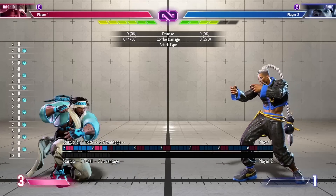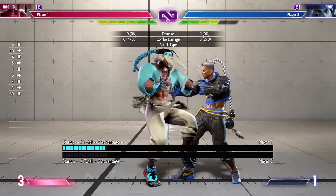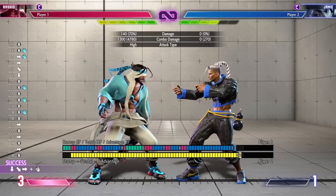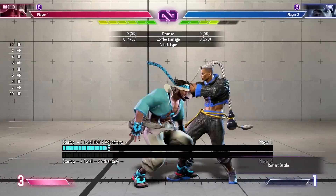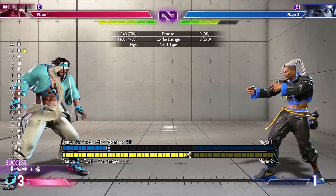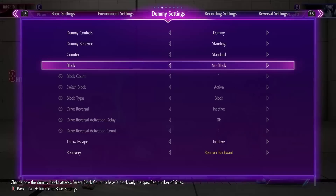Stand jab is four frames, and the two five-framers are crouching light jab and crouching light kick. As far as light confirms go, it's pretty simple: jab, jab, jab into light wind leaves you plus two, which isn't great and you're kind of far away, so I wouldn't recommend it. I would recommend that any time you hit stand jab you try to go into medium spinning mixer — it gives you plus 31 and a nice situation afterward.